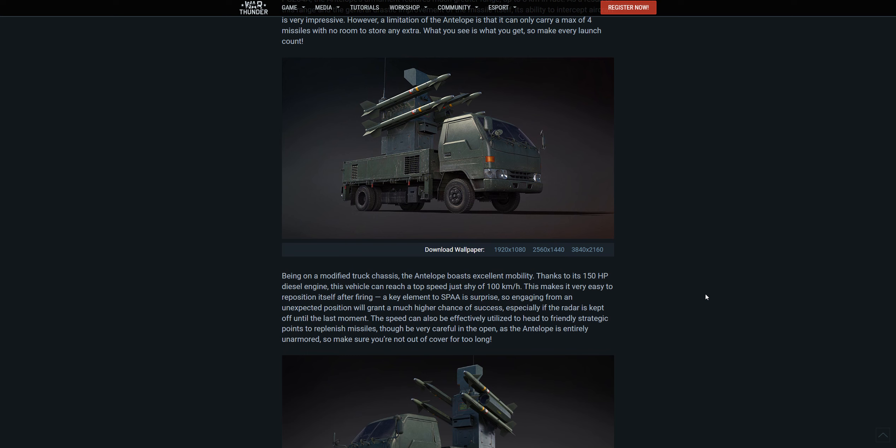Being on a modified truck chassis, the antelope boasts excellent mobility thanks to its 150 horsepower diesel engine. The vehicle can reach a top speed of just shy of 100 kilometers an hour, making it very easy to reposition after firing. A key element to SPAA is surprise, so engaging from an unexpected position grants a much higher chance of success — especially if the radar is kept off until the last moment. Only sucks that aircraft can see absolutely everything from way up high, given how easy vehicles are to spot at altitude in this game.